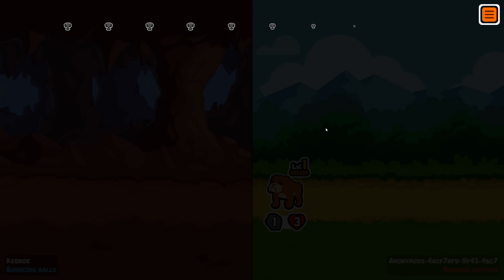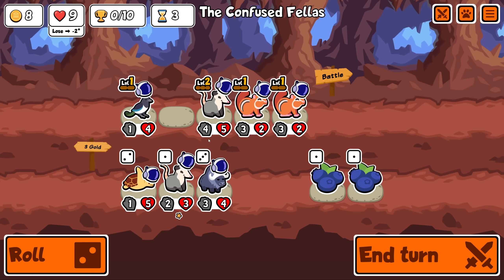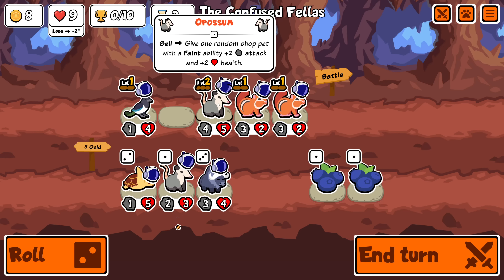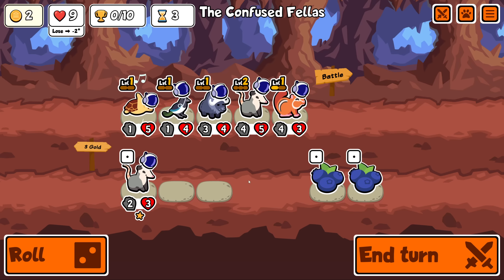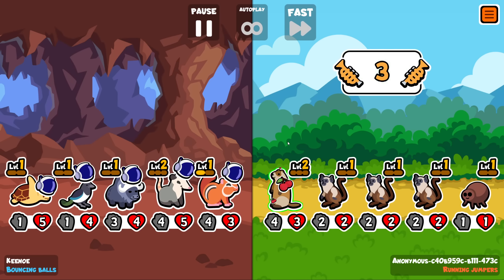Did they fix grizzly or is it still glitched? I don't know. Muskox - it's early, but it's a very good pet so I think we take it. It gives one random shop pet with a faint ability plus two plus two. I don't have a use for that yet but maybe we will. I'm probably going to save money rather than roll again for the magpie. Hoping to find an early slug and buff its HP.